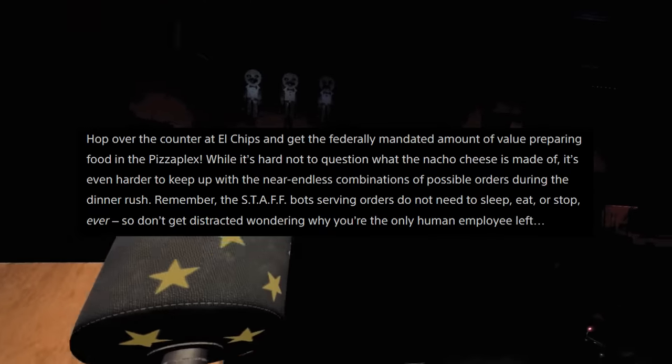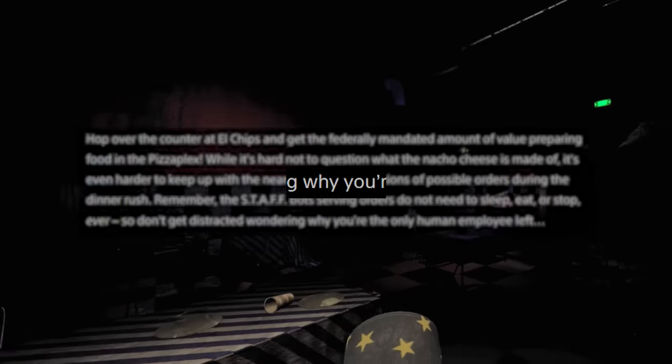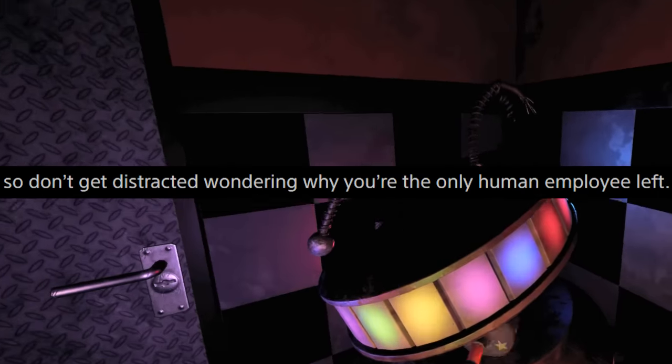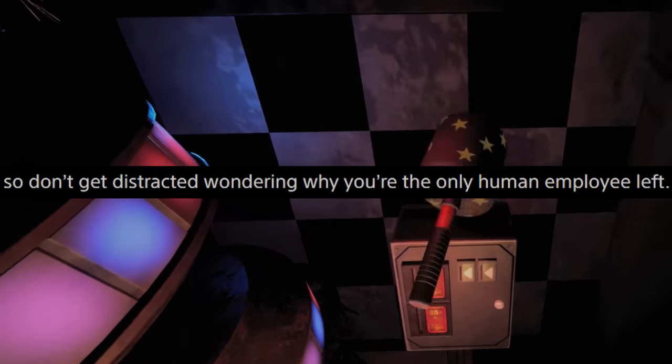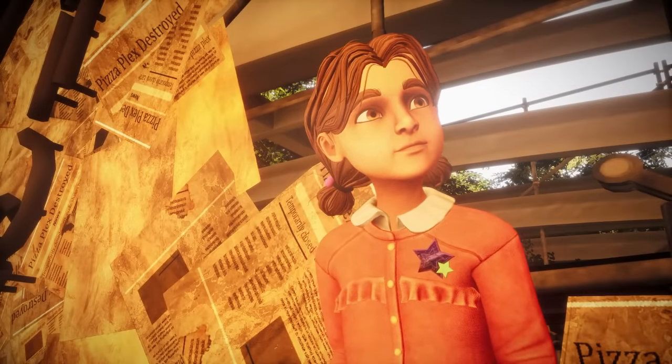If we take a look at the game's description outlined by Steel Wool Studios over on the PlayStation blog, we can see it describes the protagonist as the last employee left working at the Mega Pizzaplex. We theorised that this person was Cassie's father.